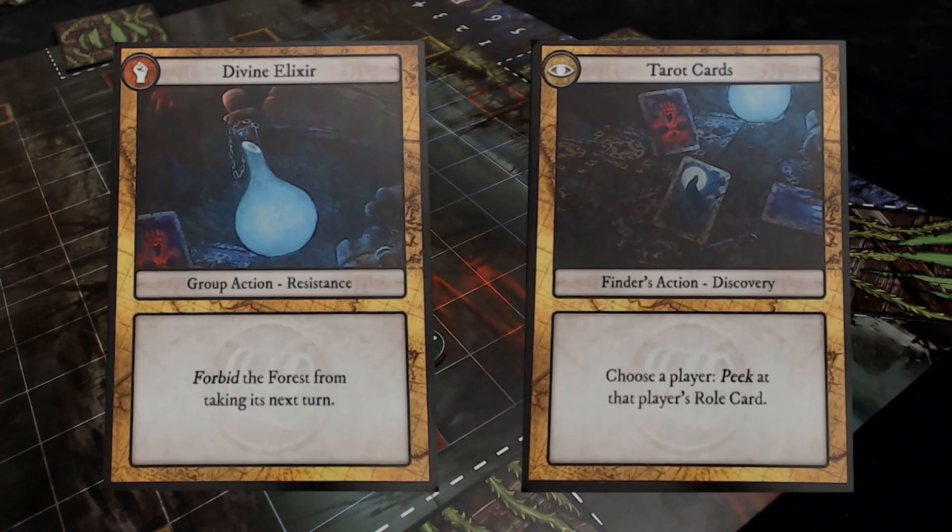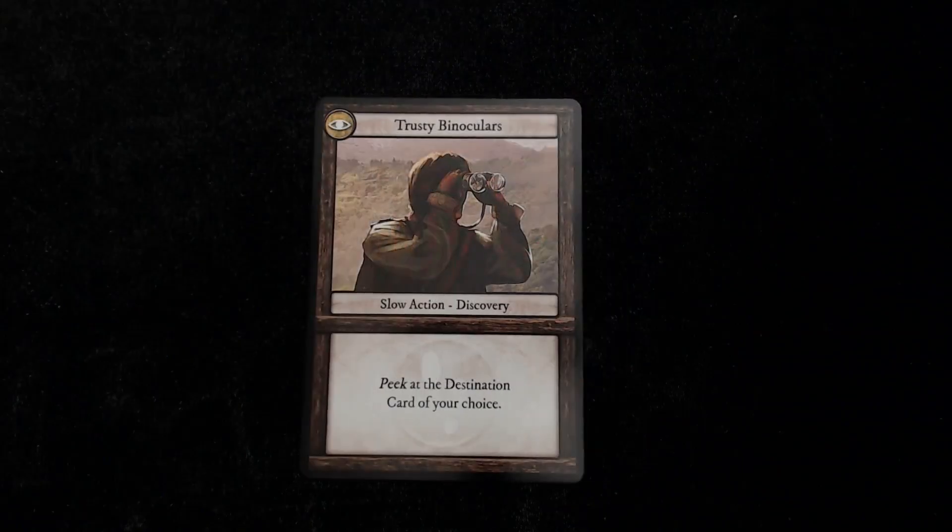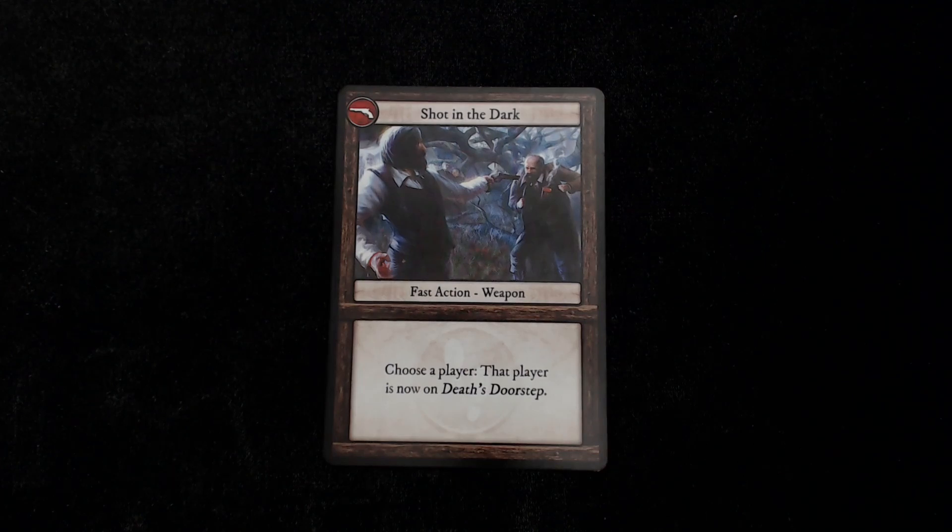Excavations grant artifacts, which are powerful cards given to the player who found them. Destinations, when revealed, potentially end the game. Other notable action card effects include silencing players, peeking at cards, and attempting to eliminate other players.